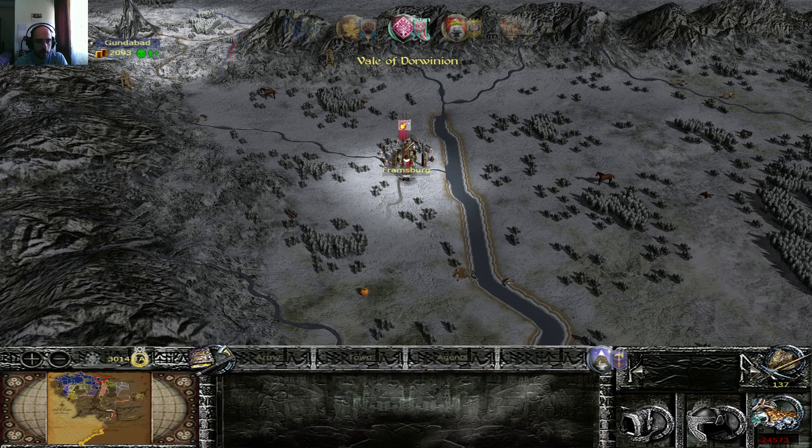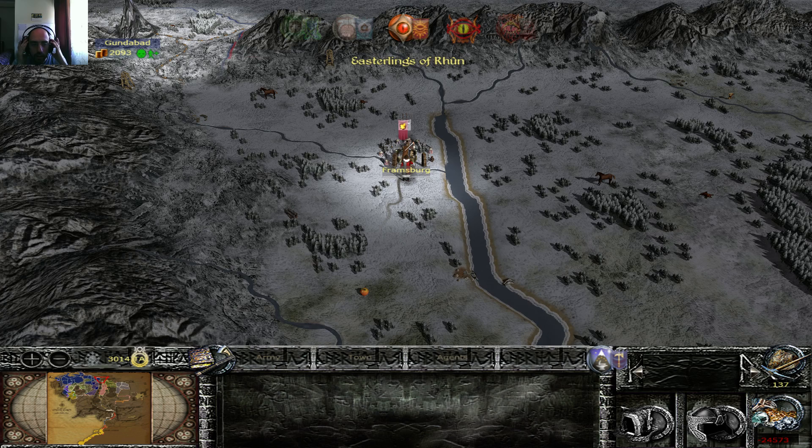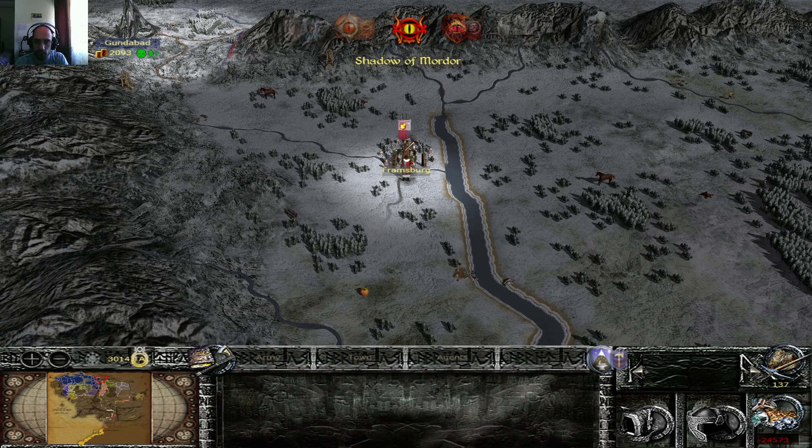Framsburg is being attacked by the Veilsmen. I'm allied with the Veilsmen, so there's no problem. So far, they can have that city. Actually, I kind of prefer — if I have to fight someone, let it be the Veilsmen and not the Elves, because those are the enemies that, if they have plenty of units, then I'll be in trouble.